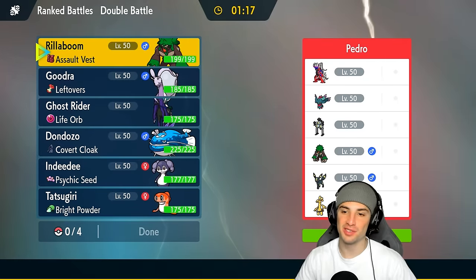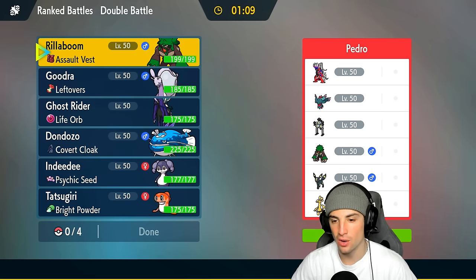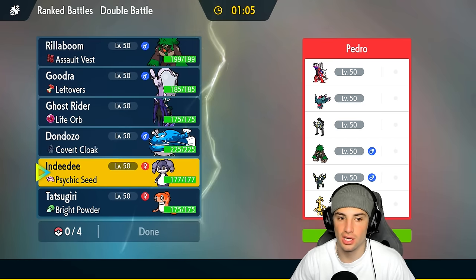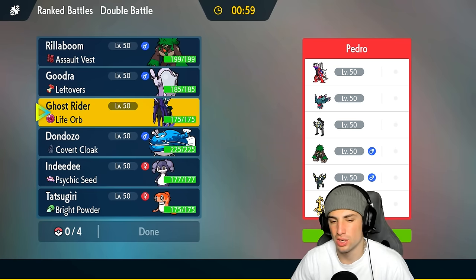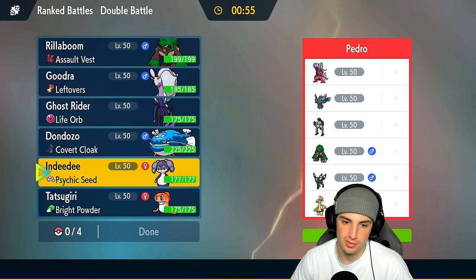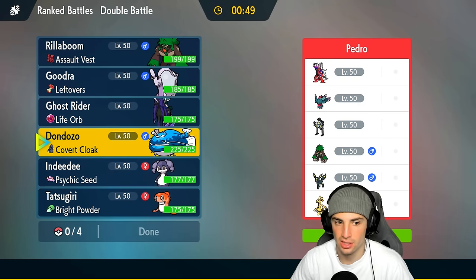Final match for today's video — we're going up against Koraidon and a bunch of Proto Synthesis Pokemon. They got Flutter Mane, Sandy Shocks, and their final three are Umbreon, Golduck, and Rillaboom. We have no weather control, which really sucks for Don Dozo and Tatsugiri because we know they're going to want to bring weather. I could go Indeedy and Calyrex here — the only problem is I can't control the weather and I don't have speed control either.